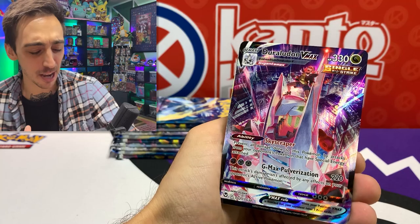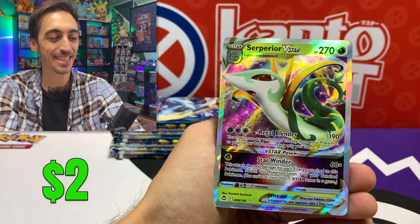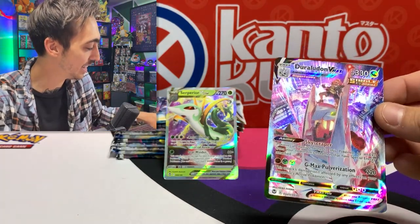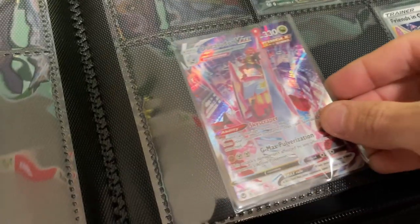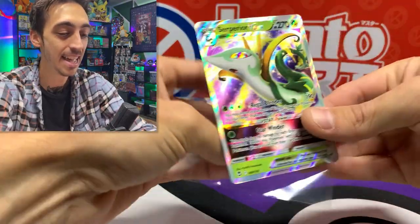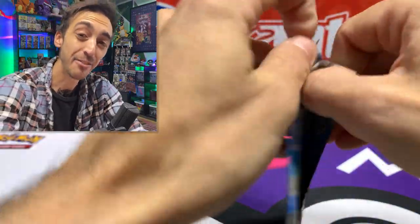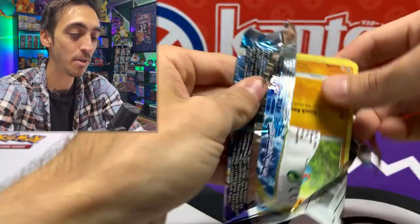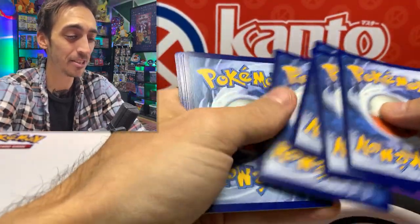Can we double it up with the Suicune V-Star? Let's go! Let's drop both of these into a sleeve. Looks like this box was hiding all of the pulls on the left side — and there's still a bunch of packs to go. Can't believe I'm hitting some of my big chases from the Trainer Gallery already. The last few sets took me a while to pull most of them, and I never pulled the Starmie from Astral Radiance, which is crazy considering how much Astral Radiance I've opened.